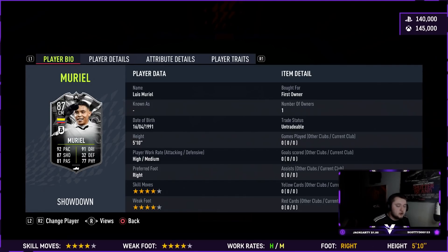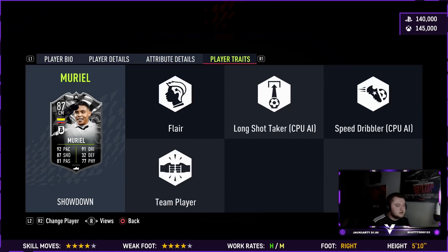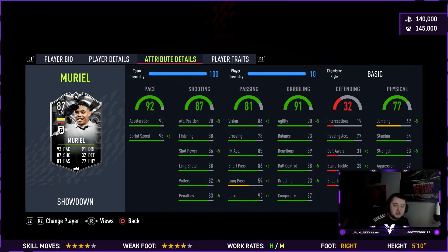Let's look at the traits real quick. He hasn't got the finesse shot trait, he hasn't got the outside of the foot shot trait. This card is very much a getting-behind striker.